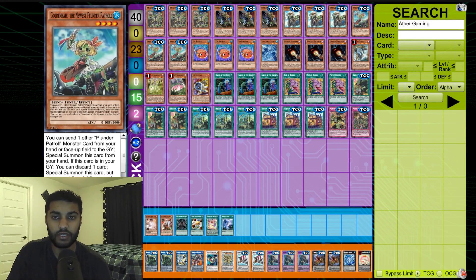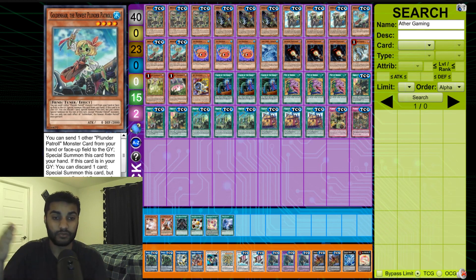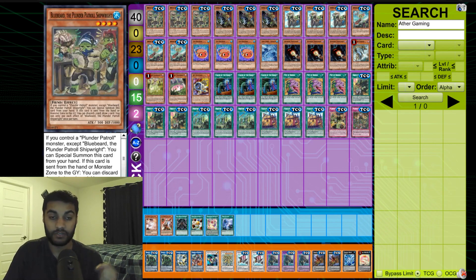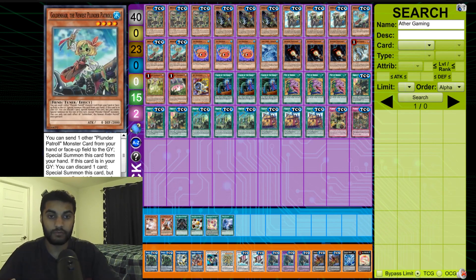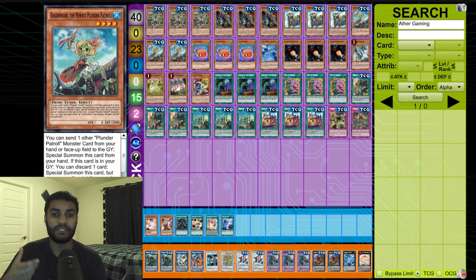Moving on to Golden Hair, the newest Plunder Patrol card. Golden Hair lets you send one other Plunder Patrol monster from your hand or face-up on the field to the graveyard to special summon her. If she's in the graveyard, you can discard one card to special summon her, with the restriction that you can only summon Plunder Patrol monsters. She's a level four tuner monster, giving you more utility. You can send Bluebeard, Redbeard, or Whitebeard for her effect summon and trigger their float effects — so just like that you're already up two cards and can go into a synchro monster.